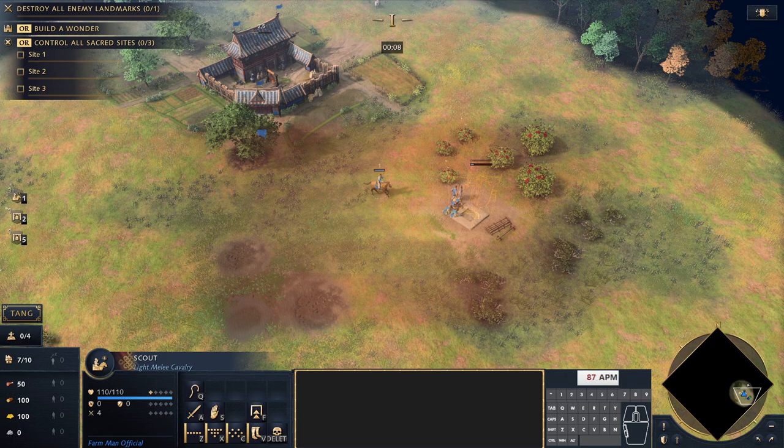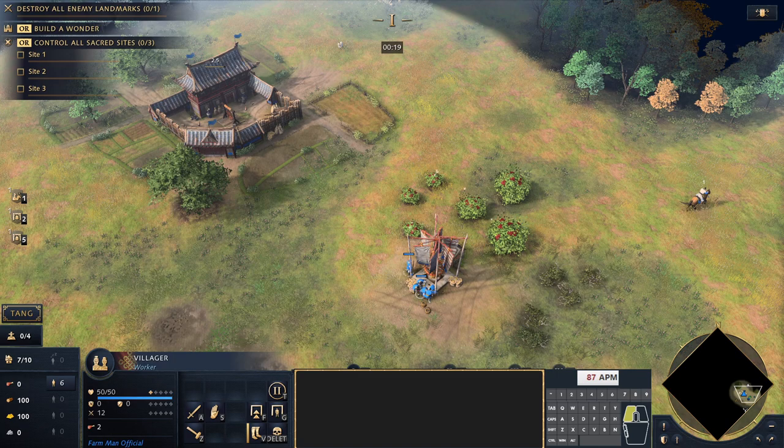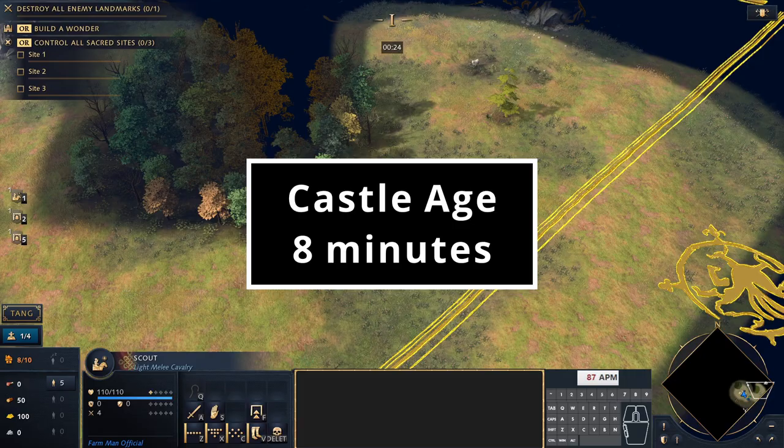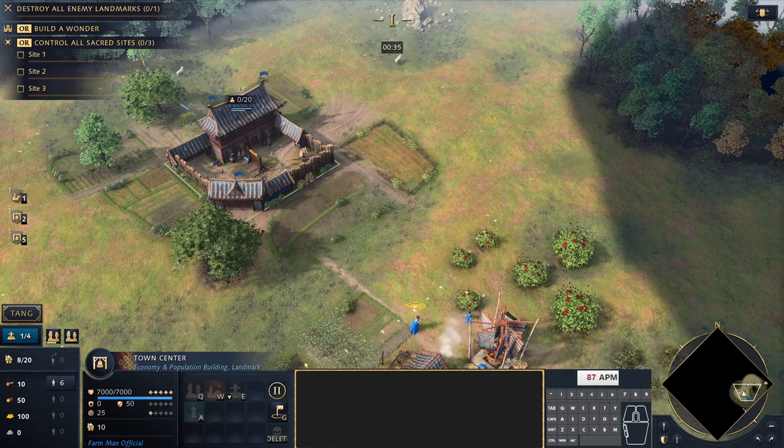Today we're doing the Chinese fast castle into palace guards. It's going to be a relatively fast build order, but we need to be careful. If we're up against the English, we'll have to defend quite heavily to start. Our target time for the castle age is around 8 minutes, meaning we're fully walled — I wouldn't recommend this against the English without walls, because an English longbowman rush can really do some damage.